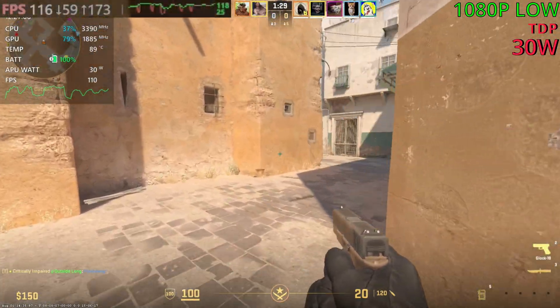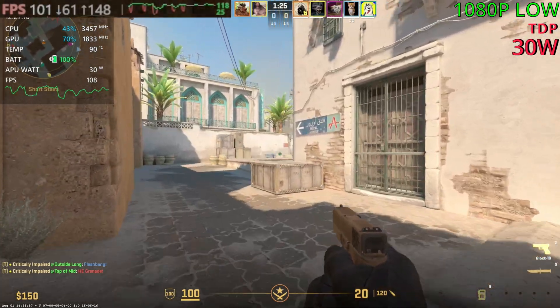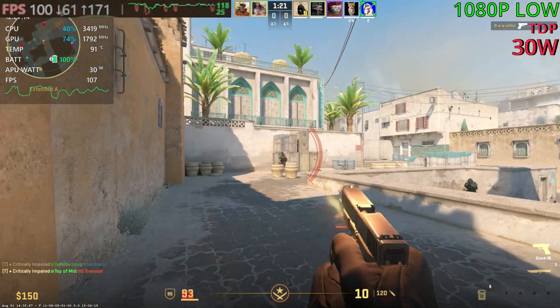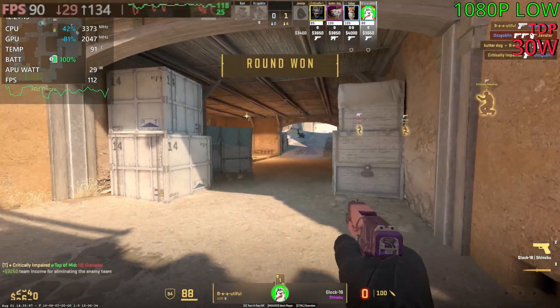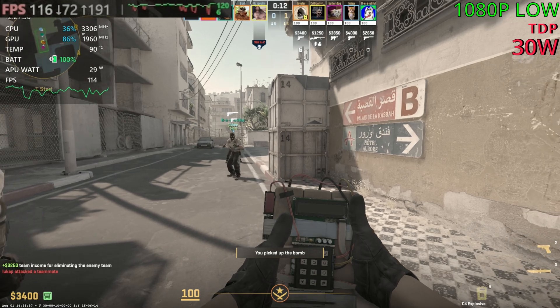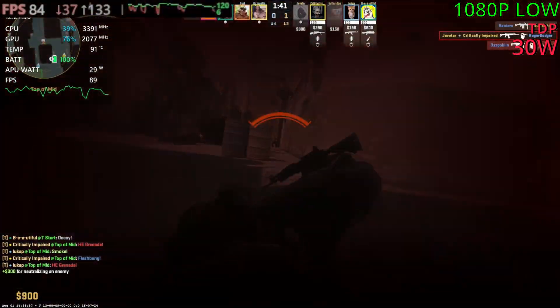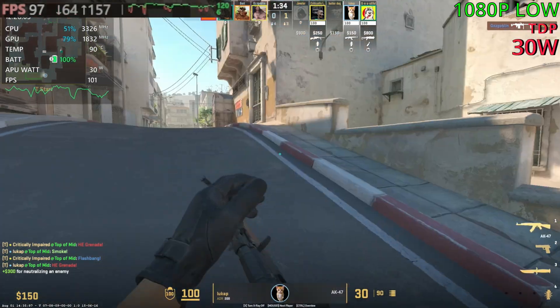We're sitting at 110 FPS going through short, and the game does look quite nice even though it is the lowest settings. Trying to aim is insanely difficult. You can use the controls and it does work, but obviously there's no aim assist and it will take a lot of skill to actually play. Nice, that's a kill — we'll take that. He bought a Negev on round two, that's insane.